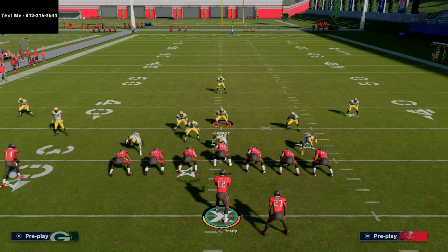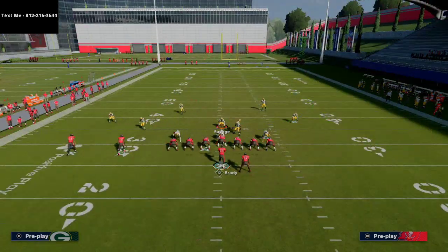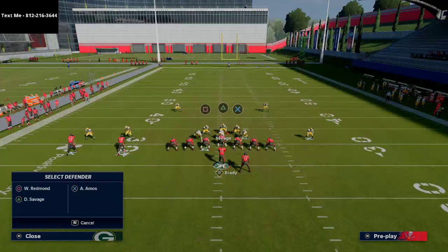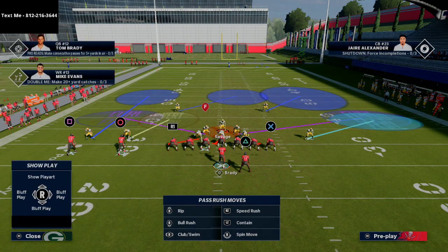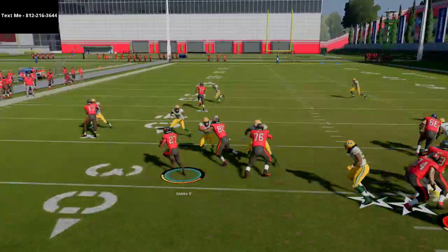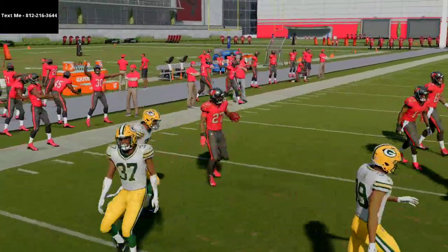If you want to really protect everything, just globally blitz your linebackers. When you flip the play, it will bring them back in like they're supposed to, as long as they're globally blitzed. Then you can make your coverage adjustments to create this box coverage technique on the right side. When they're in the gap like that, it's a lot easier for the linemen to take them, so you won't have to deal with it as much.